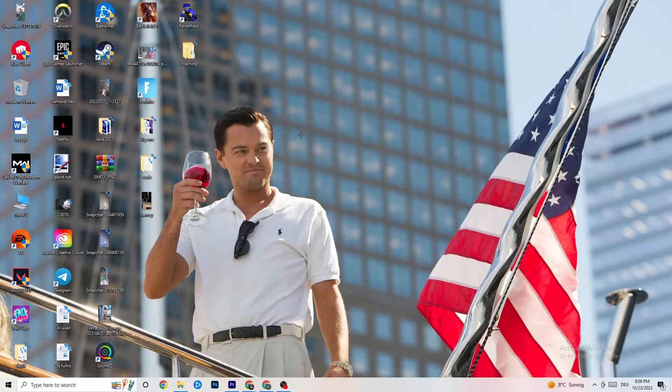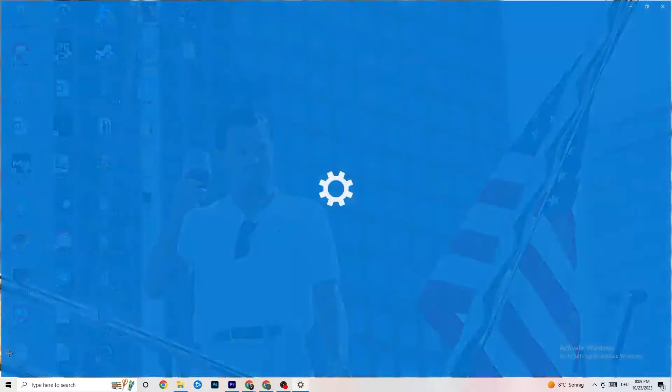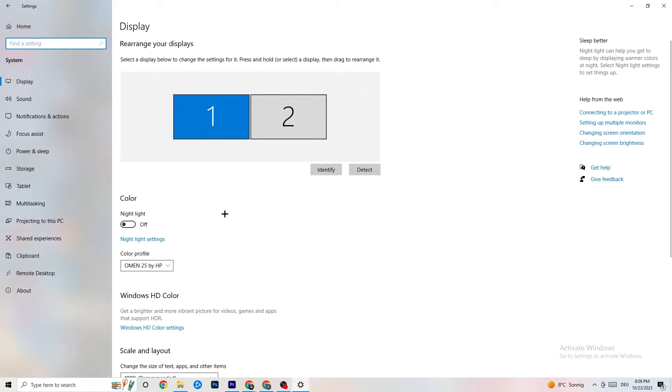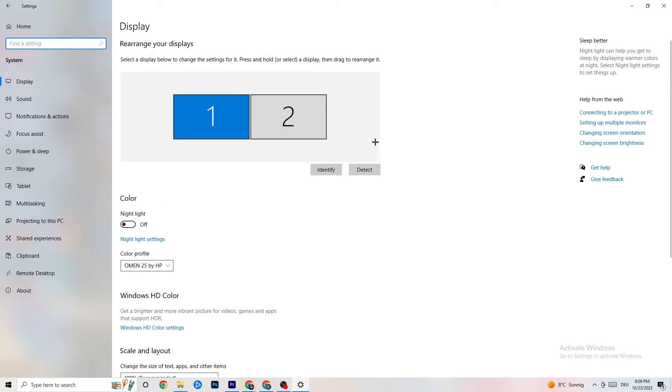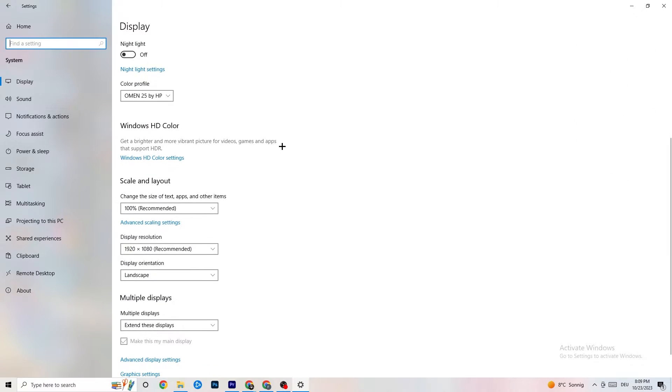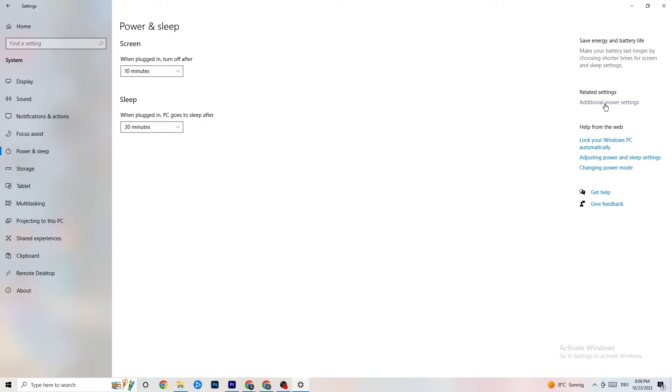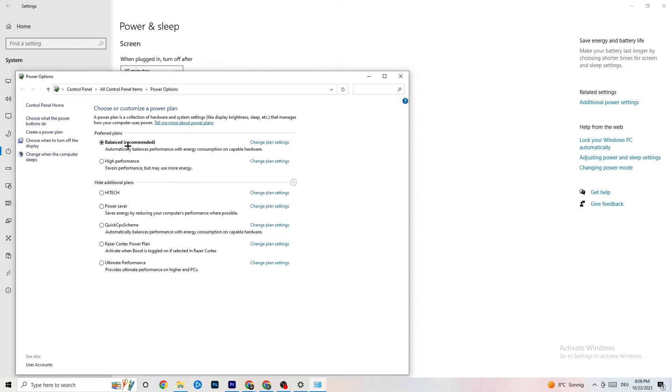Navigate to Windows Settings from the bottom-left corner. Click 'System,' identify your main monitor, and set the scale to 100% as recommended. Make sure the display resolution matches your in-game resolution to reduce crashing. Then click 'Power and Sleep,' go to 'Additional Power Settings,' and try either Balanced or High Performance — test which works better for you.